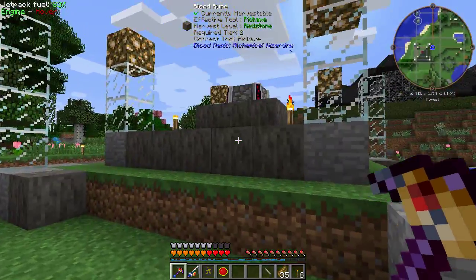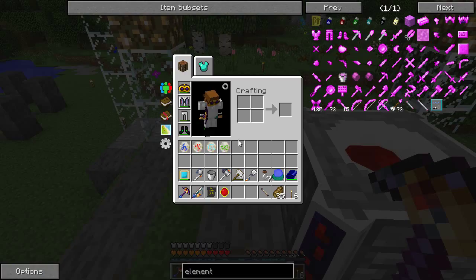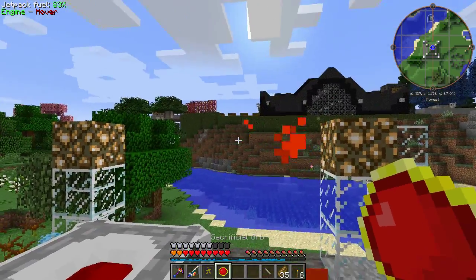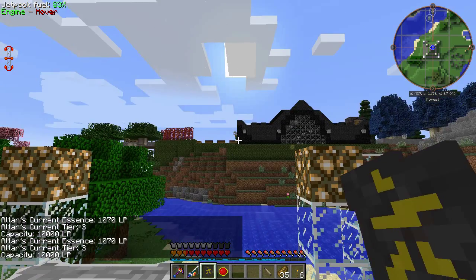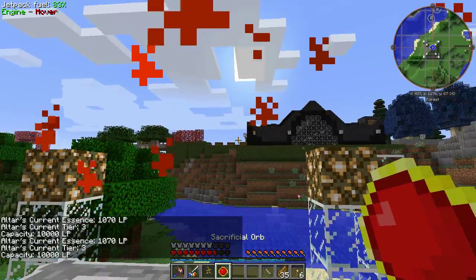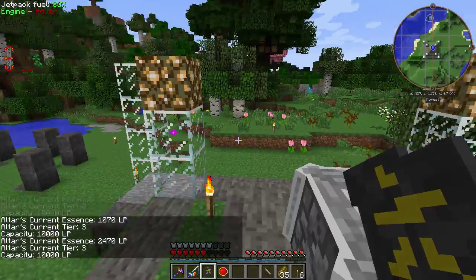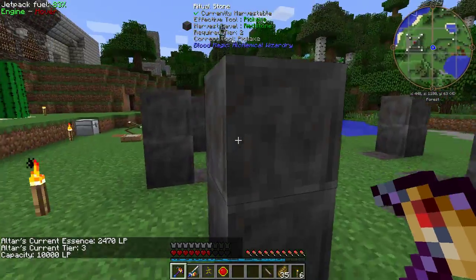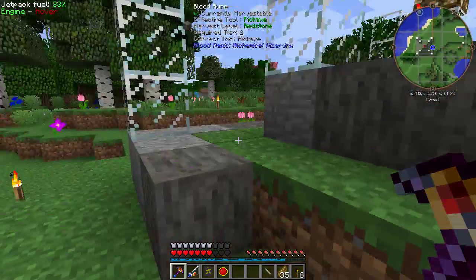I've managed to get through tier 2 and 3 making these blood runes on the side. It's been pretty slow and tedious going with this sacrificial orb — as you can see we've got 1070 in there, making sure I don't kill myself. It's a slow-going process to get to 2400. I made a bunch of those and then made them into ritual stones, which are slightly different from the blood runes.